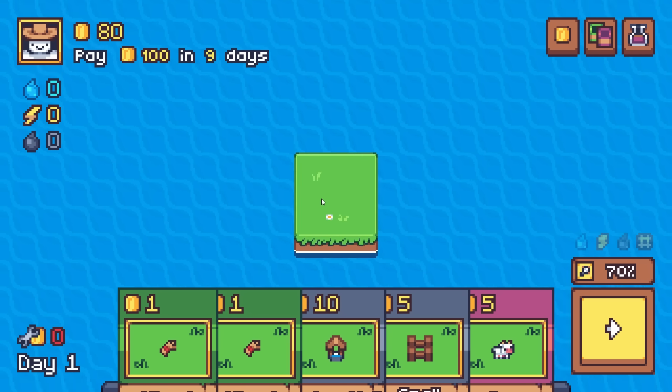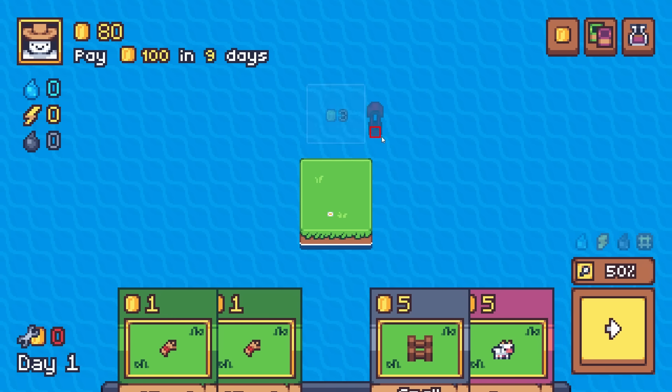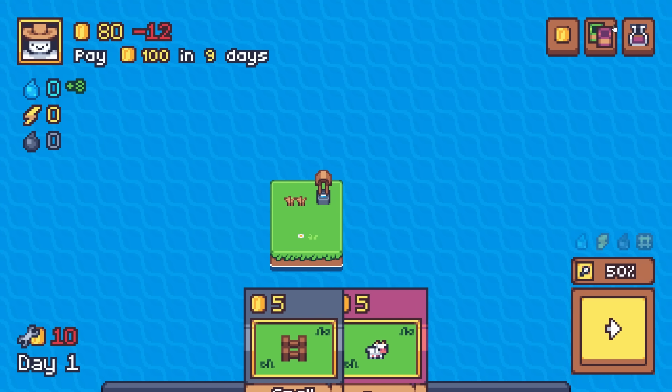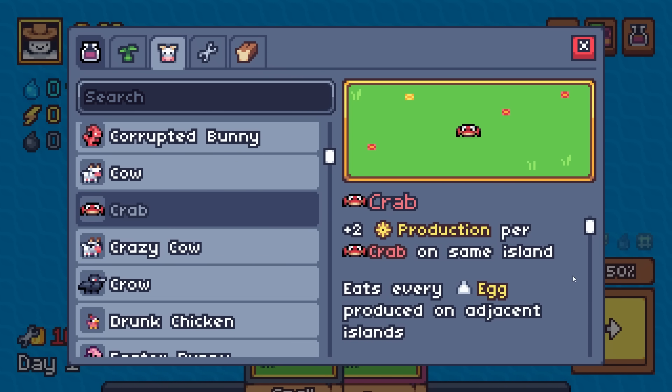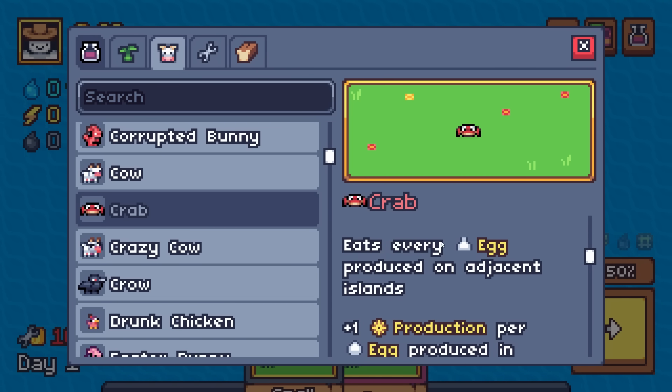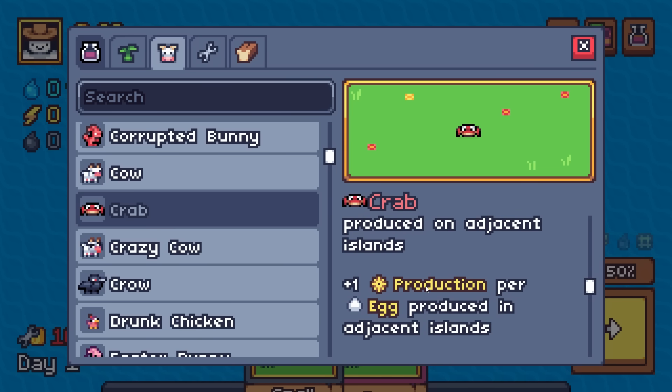So here we go. We're going to do a pretty basic opening. Let's take a peek at the crab card: plus two production per crab on the same island — that's a nice little buff. You keep your island homogenized with crabs, you get a nice production buff. Furthermore, the crab will eat every egg produced on adjacent islands and gets plus one production per egg produced on adjacent islands. So if you surround the crab with chickens, it's going to realize a nice production buff.